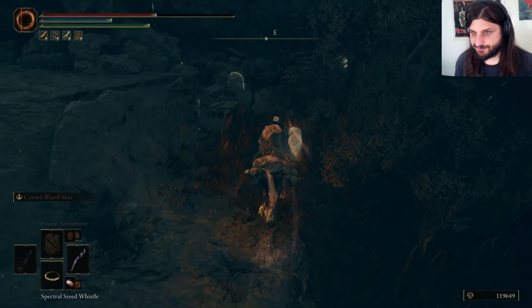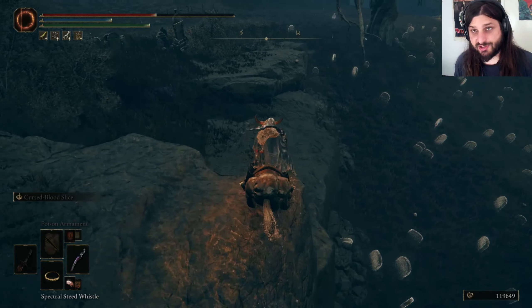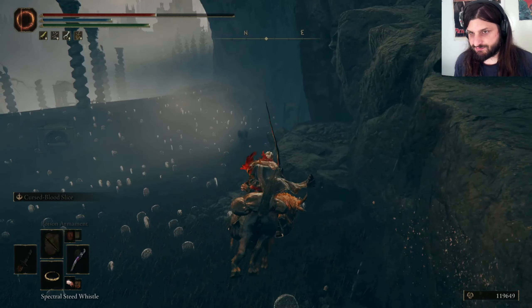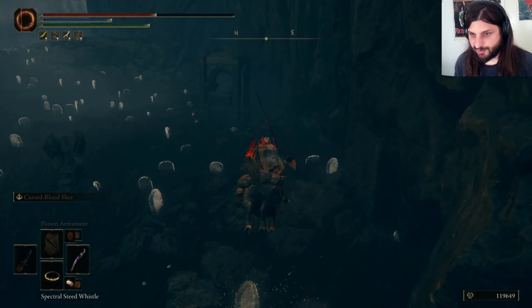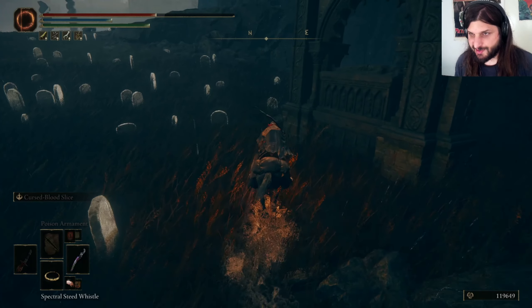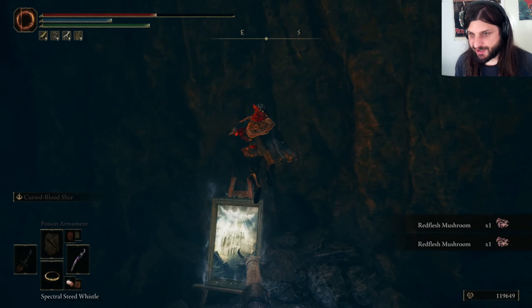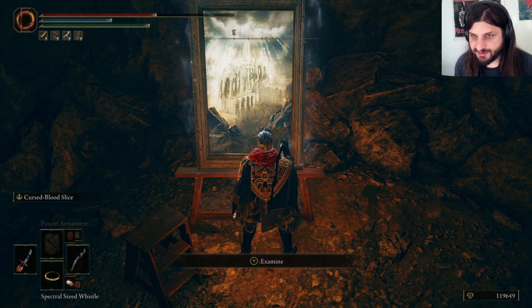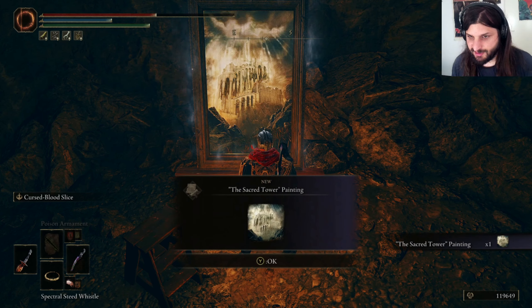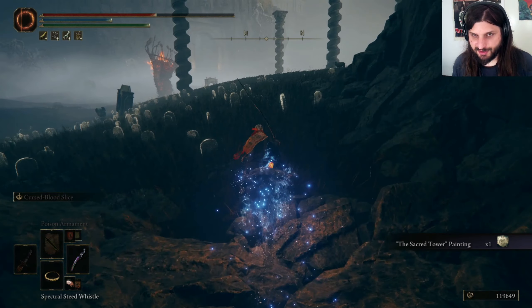Let's just explore around. I don't really have any particular agenda. I might go back and try — if we get another Scadutree blessing or another painting. We've already found one. Oh, that's cool-looking. That looks like Raya Lucaria, sort of. What's up with all the upside-down towers? The Sacred Tower. Well, that's probably what's upside-down — that's the deal with the upside-down towers. It's the Sacred Tower.